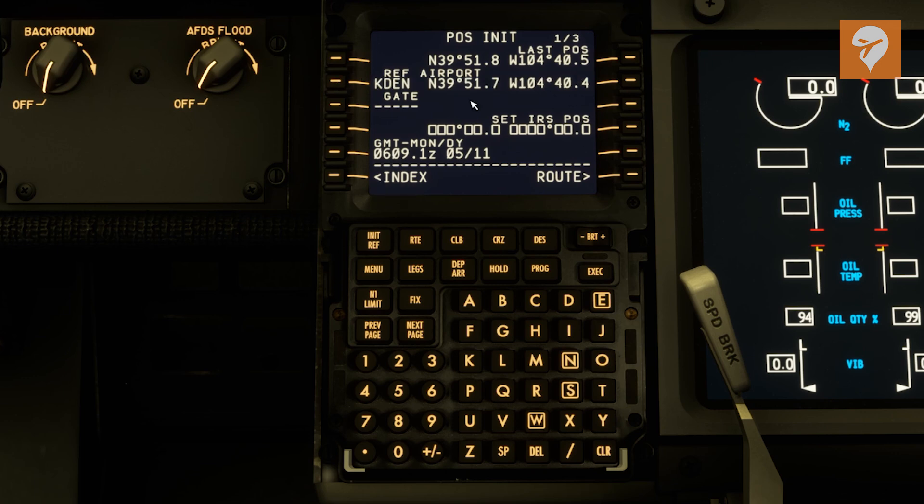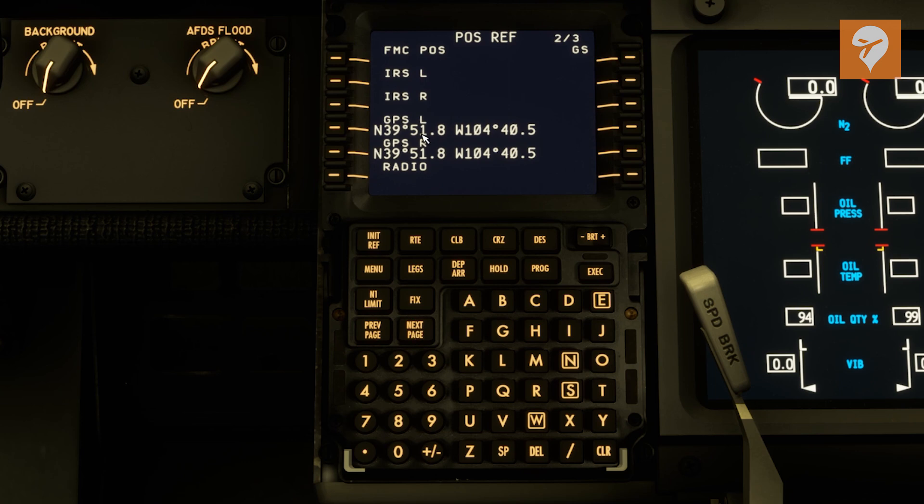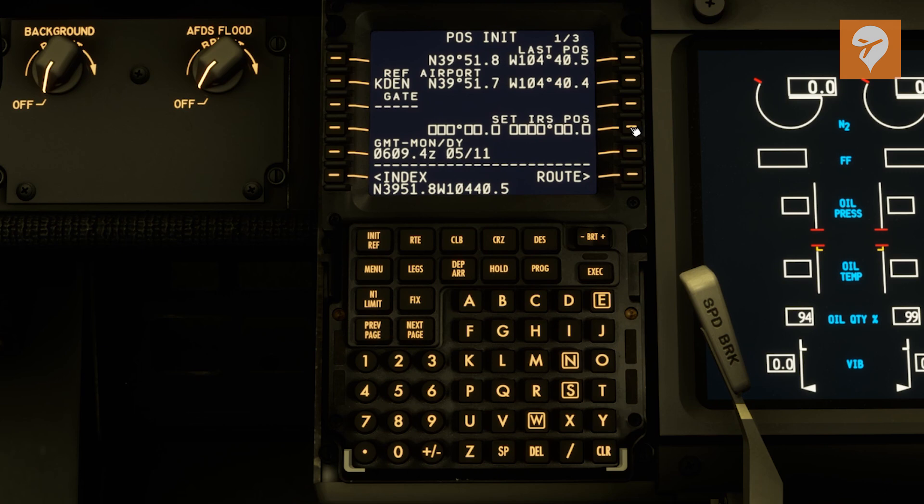The gate field — this never worked for me, maybe 10% of the time it will work. C35 is the gate we're at in Denver, but it just never seemed to pick up the gate, and that's okay — you don't really need that in there. To align, we already have the IRS system aligned. We're going to grab the position from the left or the right and just plug it in the set IRS position. That just lets the aircraft know exactly where you're at, so it's aligned.